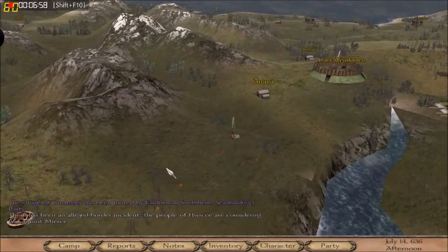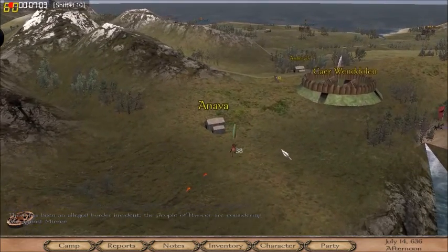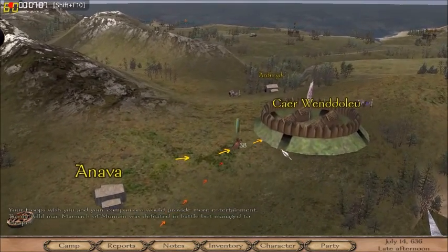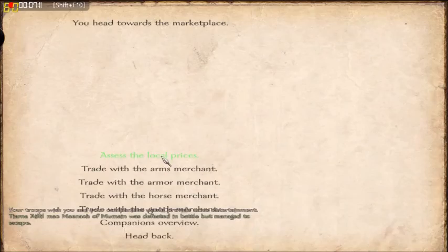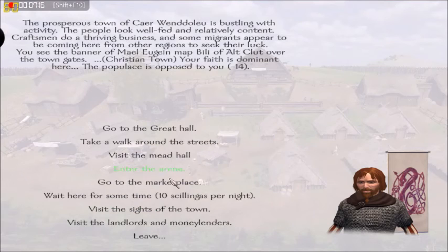That little pop-up you see happen every once in a while gives you diplomatic information — what kingdoms are doing, whether they're declaring war, if there's an incident. Here's a quick look at the markets: weapons, armor, goods, horses, all sorts of different stuff.